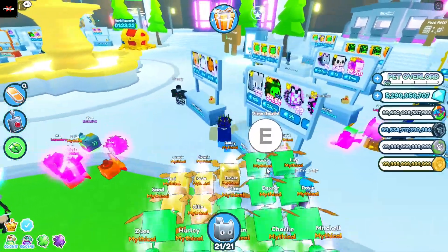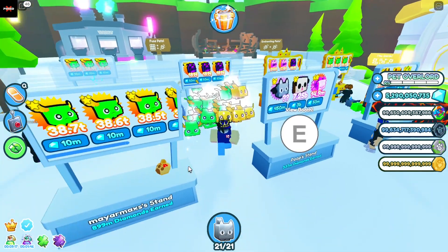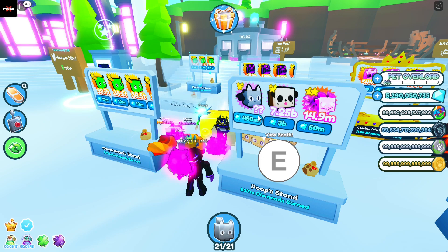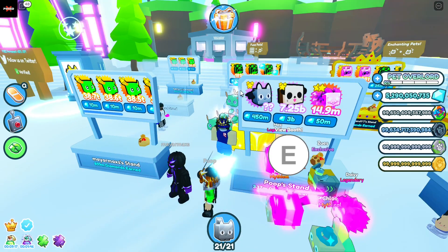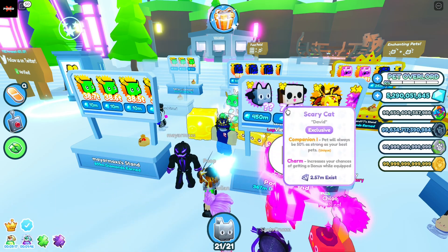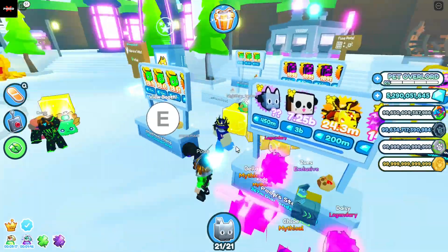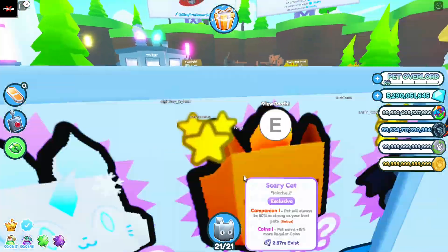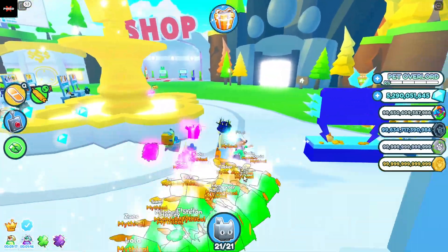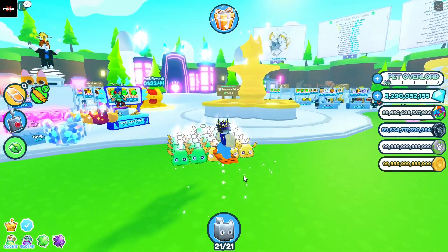And if you eventually find someone that is maybe selling stuff for a good deal — like, take this Scary Cat for example. This is a normal price for a Scary Cat, but let's say this person sold it for like a hundred million or something. If they sell it for a hundred million, then you should stick around by their stand because maybe they'll put up another deal. So if you see a deal happen that you just can't quite get to in time, then wait around for a little and see if they drop another one.